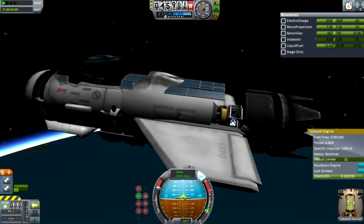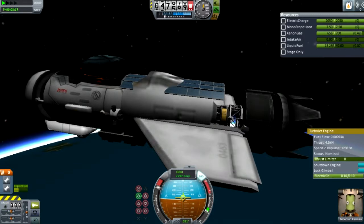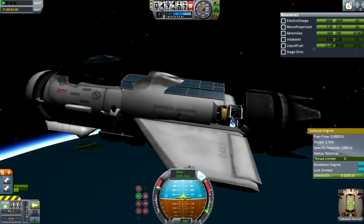You can see there the ion engine and then directly attached behind it is one of those struts. It's a physics-less part. There's a whole list of physics-less parts on the Kerbal wiki page — everything from ladders and RCS engines. They're all physics-less. So you can put as many of these parts on your craft as you want and it's not going to account for any mass or drag, which is really helpful.